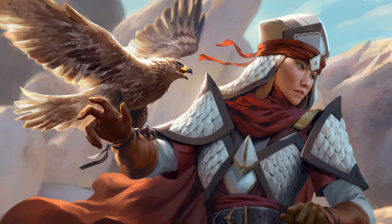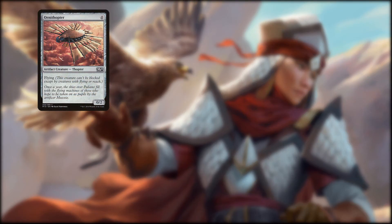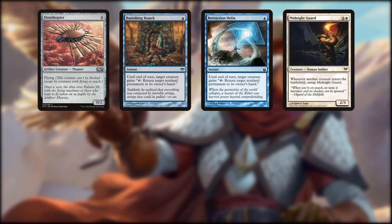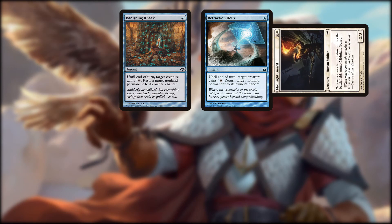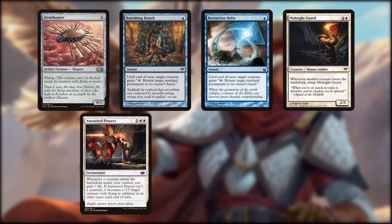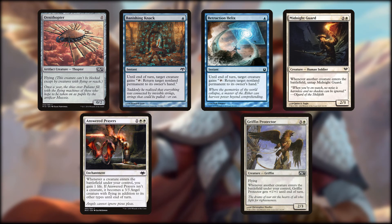This seems like the right time to speak about our other win condition. I promised a simple deck meant to smash face with a big evasive commander and a bunch of tiny flying creatures, but there is one infinite combo in this deck. That said, it's not a game-winning infinite combo. The necessary cards are Ornithopter — which on its own is just a nice low-cost flyer — combined with one of Banishing Neck or Retraction Helix, and Midnight Guard, the first of only two non-flying creatures in this deck. With those three parts, you have an infinite enter-the-battlefield loop.